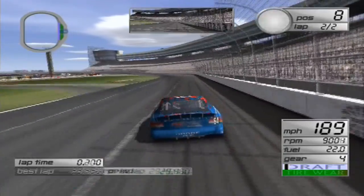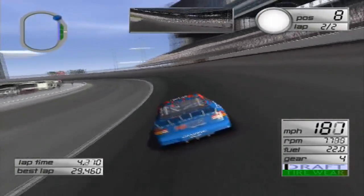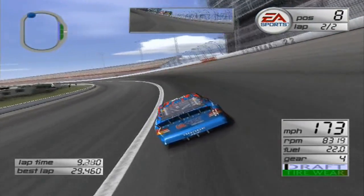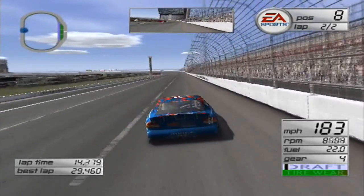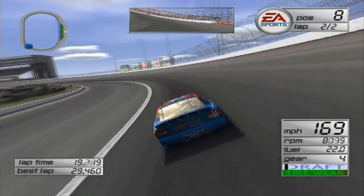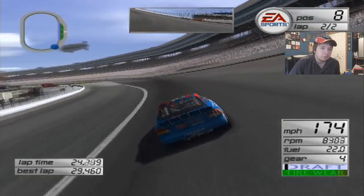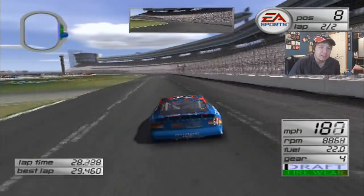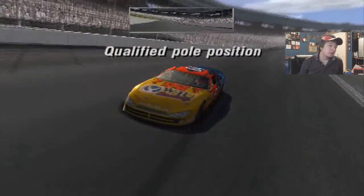Outside line! This is the last one, buddy. Push it. Up turn 4 — the first lap is a 29.4. We'll see what this is when we cross the line. It feels much better and it's a 29.1 — 3 tenths faster. And pole position!